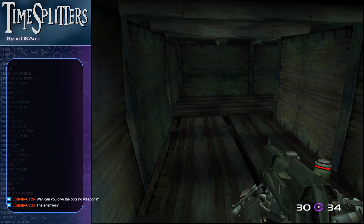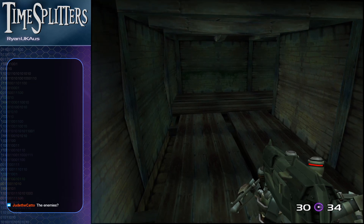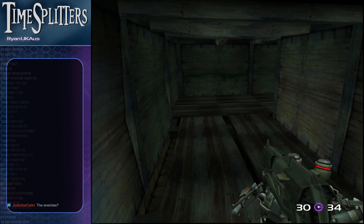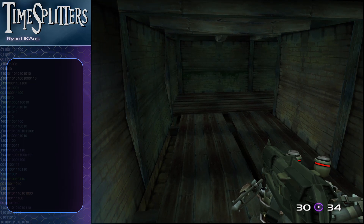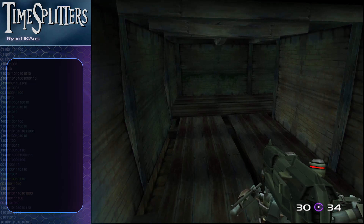You can take the weapons off them — if you give a sewer zombie a weapon I believe it does the spit attack. There are a few weird things with zombies and weapons. But yeah, I can take the weapons off them and they'll just sort of run up to you and try to punch you — which I can demonstrate in a second.